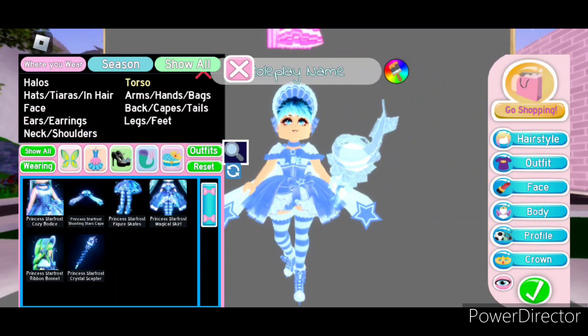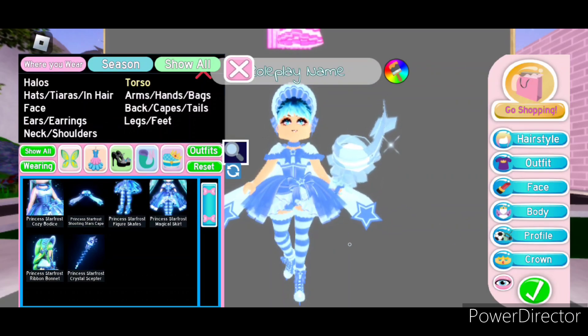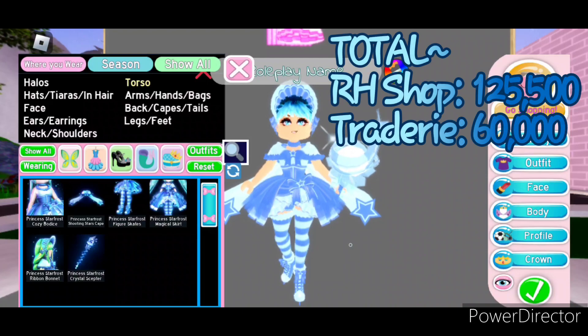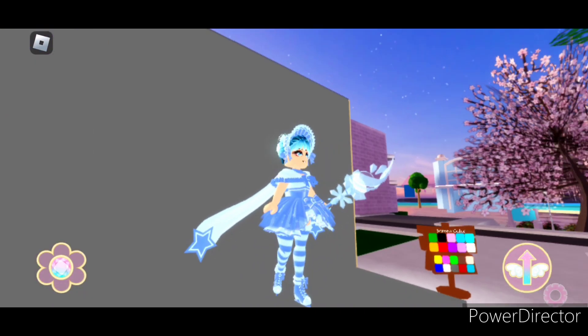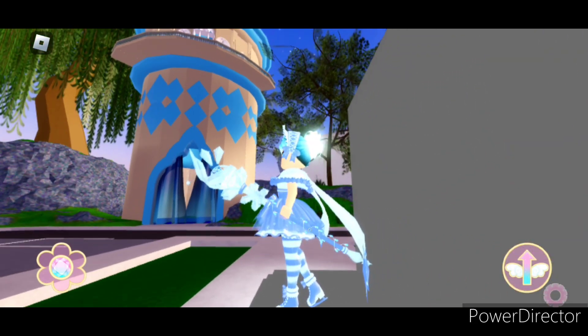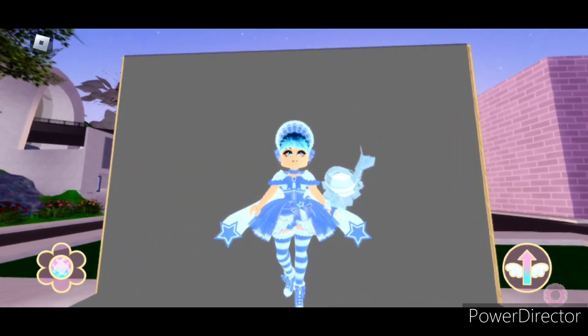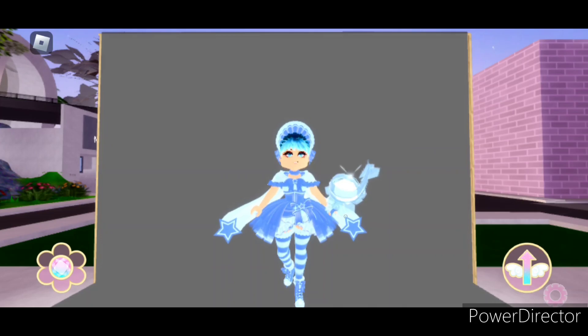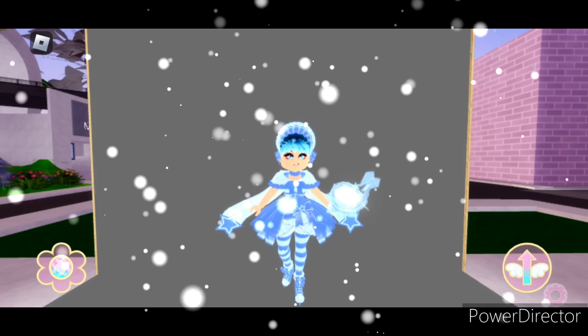This is what the entire set looks like. The Princess Starfrost set comes to a total in the Royal High shop of 125,500 diamonds. On Tradery it's worth about 60,000. The set is super cute — it definitely lives up to its name with the stars everywhere on the outfit as well as this super cute crystal scepter. It definitely looks like a fun figure skating outfit. Anyway, let's move on to the next one.